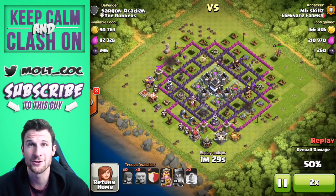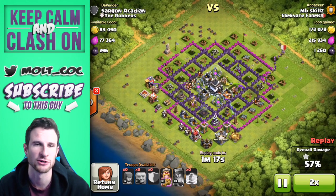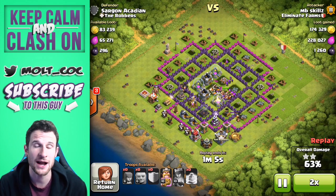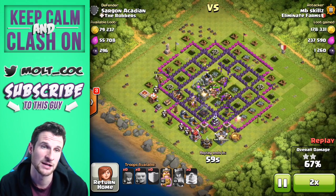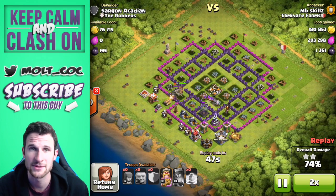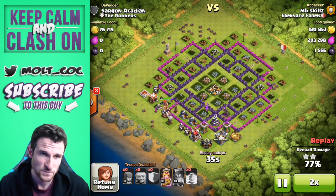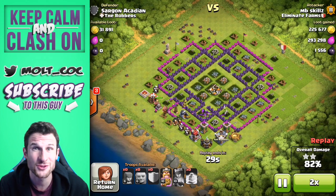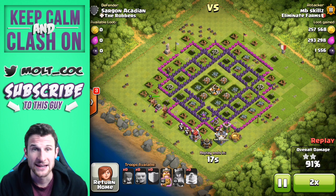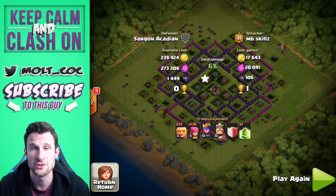I saw somebody comment asking what 'aggro' was — I don't really know what it stands for, but it's just when a character has the attention of the defenses. So that's what the giants have right now. Dropping in all his archers from the top, taking out that town hall, and surprisingly there is a lot of loot in the storages. Almost 300,000 elixir, over 250,000 gold, and 1,500 dark elixir — that is a solid raid. MB Skills is in Gold League too, so that looks like a good range to try out.